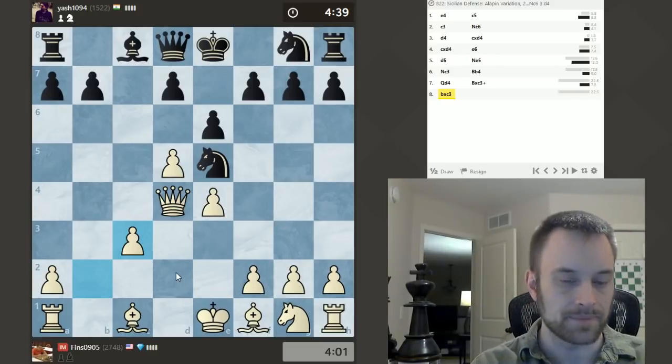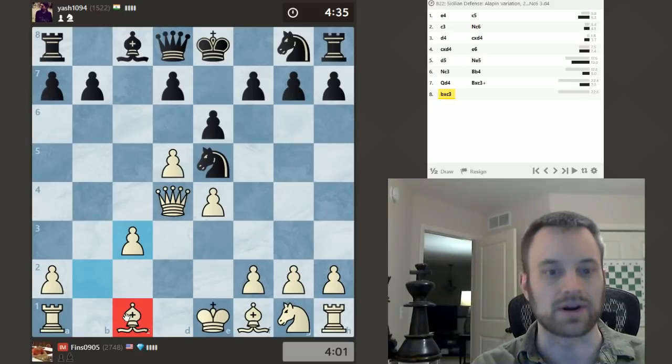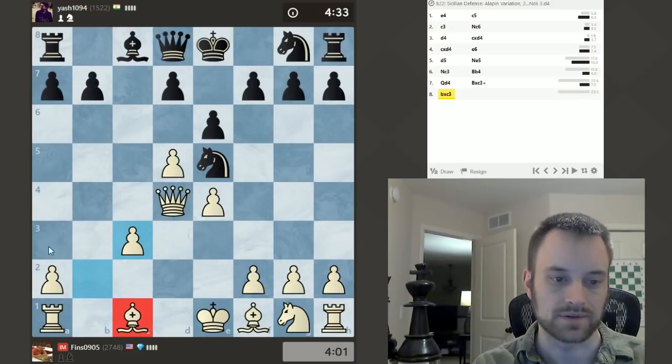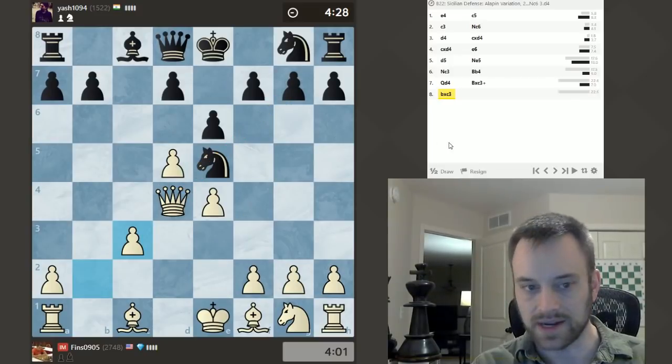So I got the Bishop pair, and in particular because I have the dark square Bishop and Black does not, I'm going to be looking for opportunities on the dark squares. I mentioned this move — maybe F4 followed by Queen takes G7 is an idea. Let's just see how Black plays at this moment, because this may determine a lot.